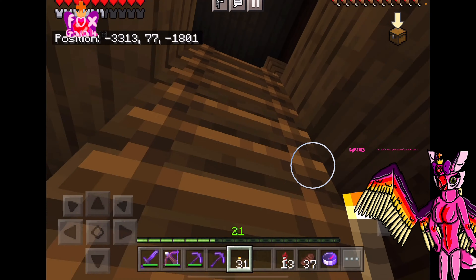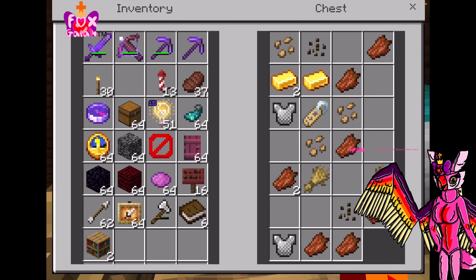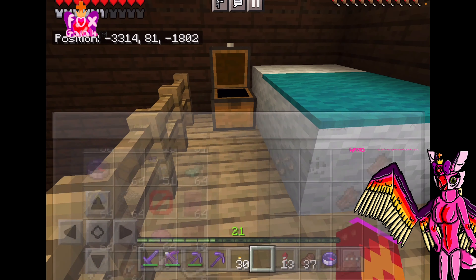Look, there's a ladder. Is there anything interesting up here? Oh look, there's a chest — there's so many cool things. Well, there's like three cool things: some armor, some gold, and a name tag.